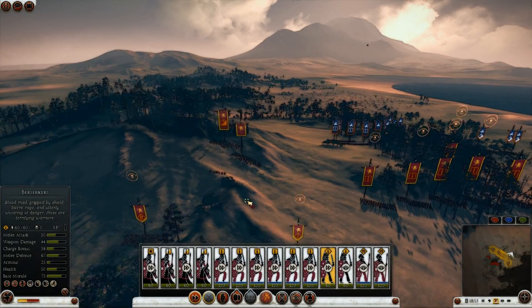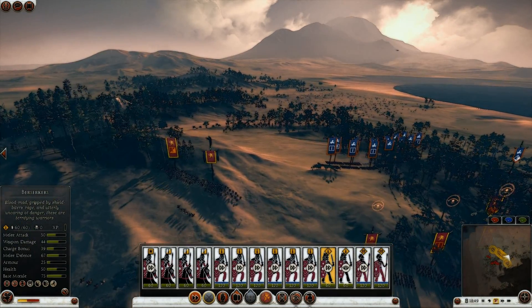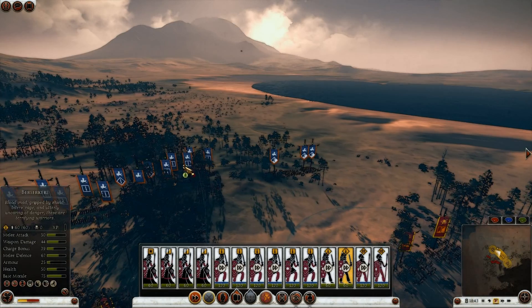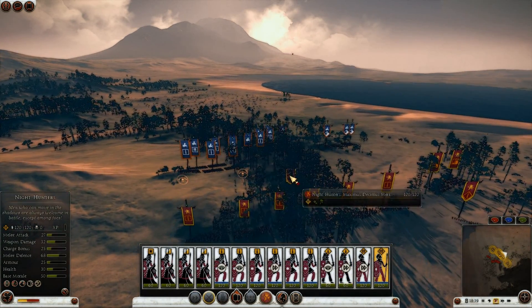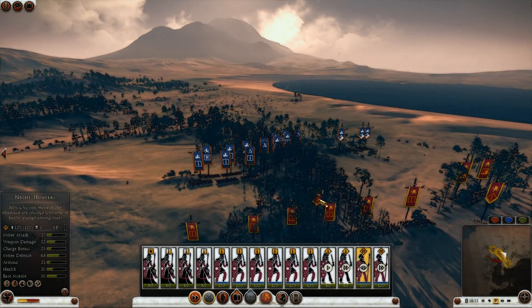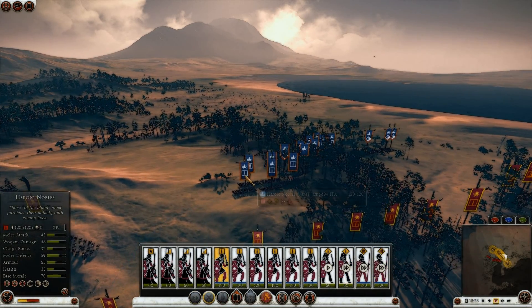Melee fighters ready. Spearmen ready for battle. Berserkers, get running. I'm using a generalist there as bait, and I'm going to use my berserkers in that engagement. I'm going to pull the night hunters away, and I'm going to charge.